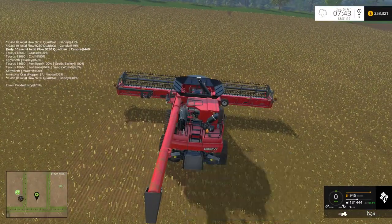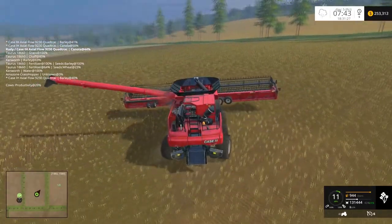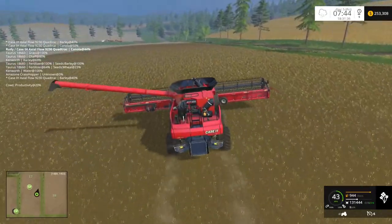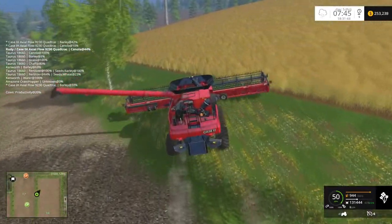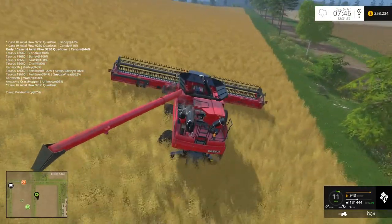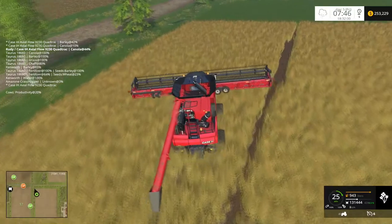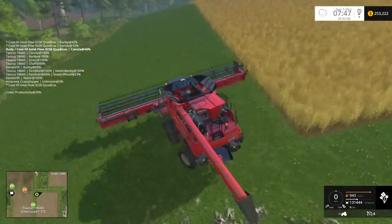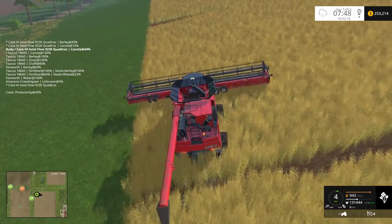He does have some crop in him, let's go get rid of that. Actually I'm not going to dump it — this is canola over here too, so I'll just run over here and start this field and we'll double up combines on field 18 and whoop it out. I don't have a combine up here, so this is the first one. We'll bring 16 over when he's done, or whichever one comes done first.